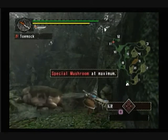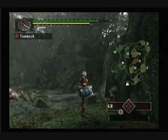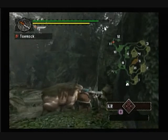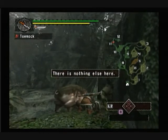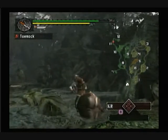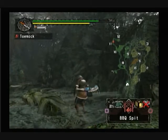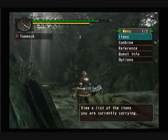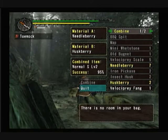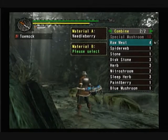I think I'll earn quite a lot again. Why does it keep doing this? Alright, let's try this again — nothing else. Time to die, piggy. I love how powerful this weapon is right now — I can kill these guys in two hits. Let's see, anything we can combine? Huskberry — yes, we can combine it, but we got no room. We can only carry ten special mushrooms.